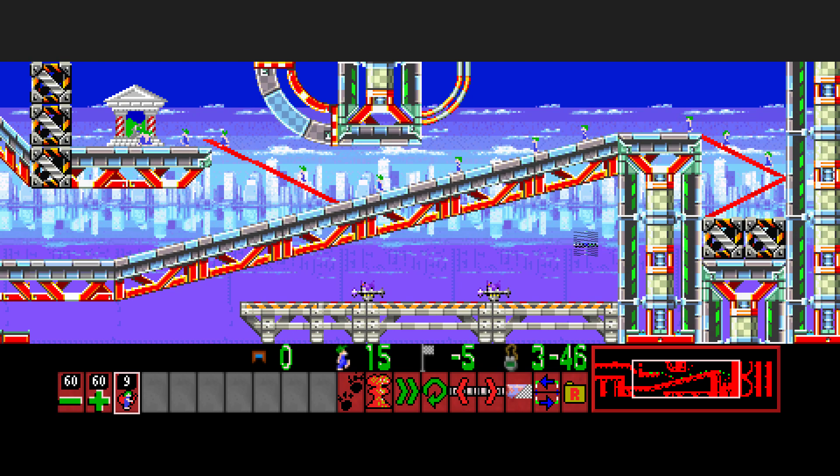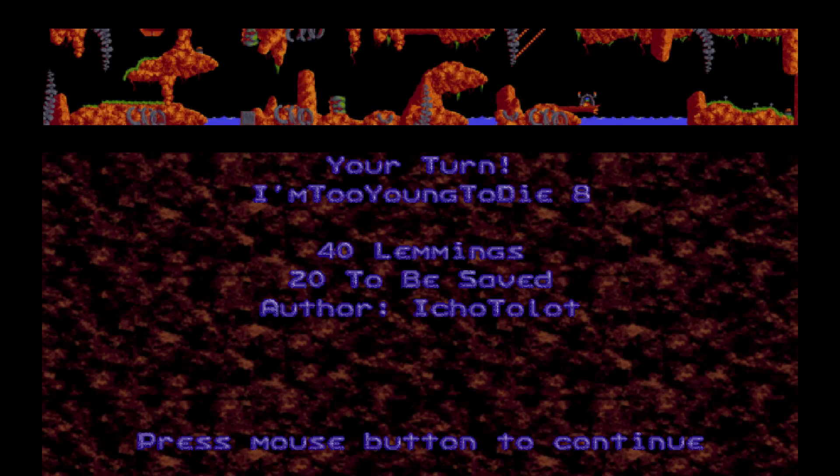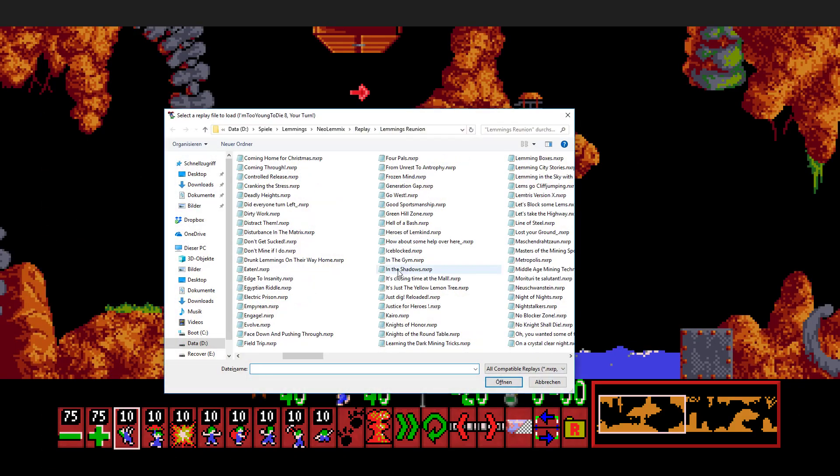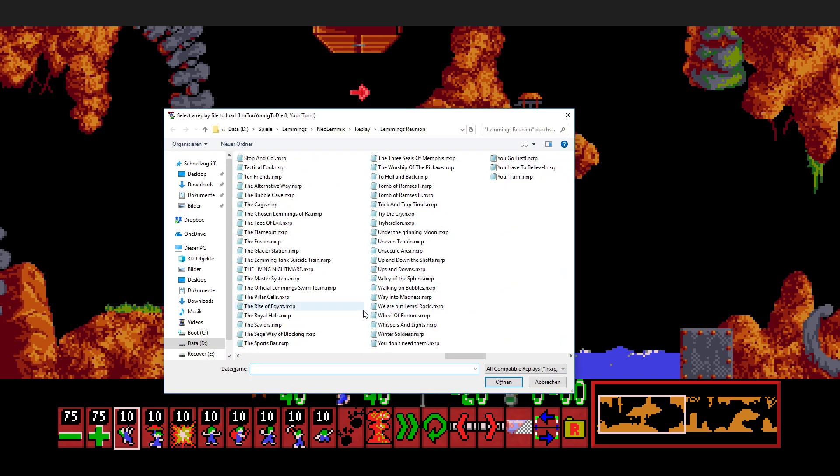If you waste a few builders you can easily get into trouble. 'Your Turn' — the first level where we've got all of the skills. It's a basic 10-of-everything level. Nothing special here.